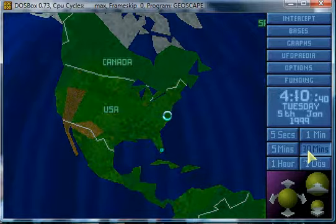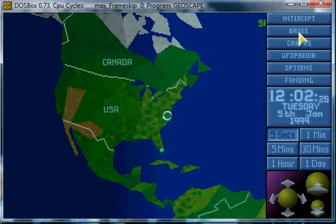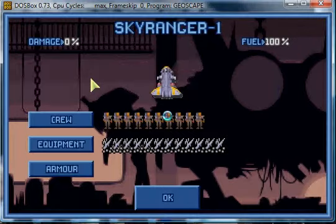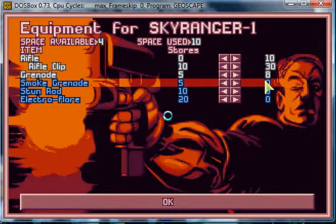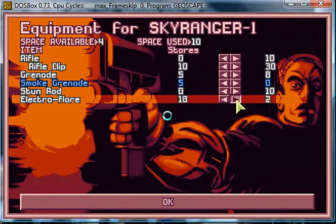Well, let's hope we don't have to go for a night mission. Oh yay, they're all here - we'll just quickly equip them to the craft. Equipped craft: the Sky Ranger. It's almost like Power Rangers, but less cool... or more cool?